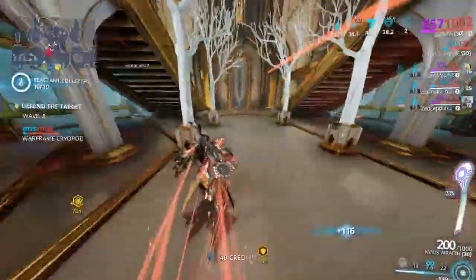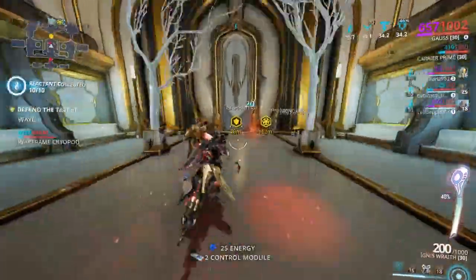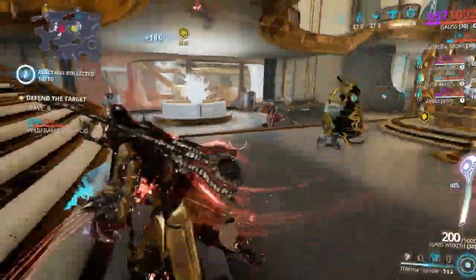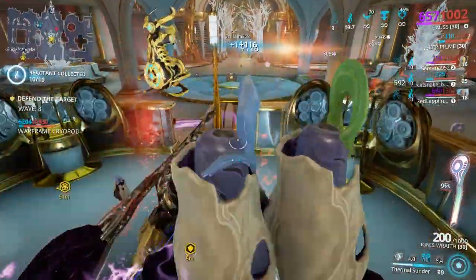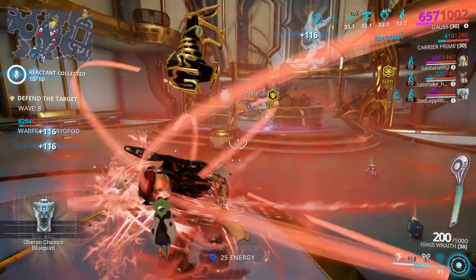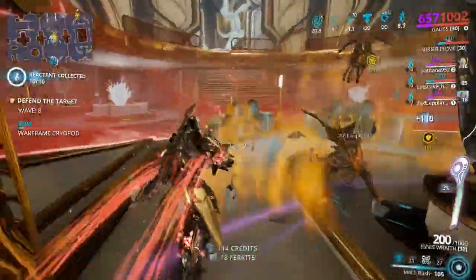What's going on guys? Today I'm going to be showing you my Gauss build. The way I built this is similar to what I've done with my other characters, which is basically focused on range and getting as much damage as I possibly could. Really couldn't get a whole lot, but I had to compensate a lot. So it's a very mixed build that has all its stats up over 100%.